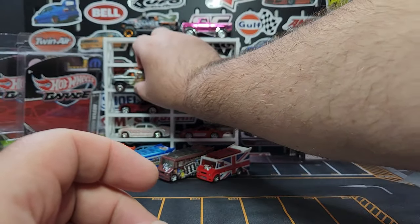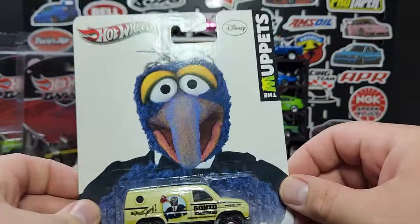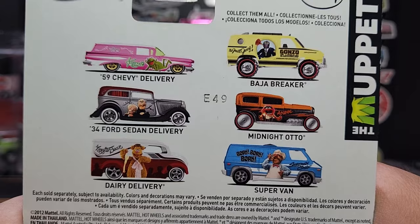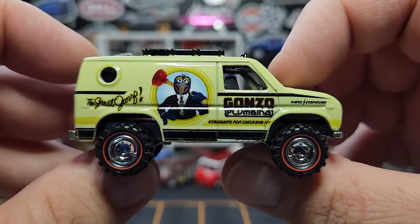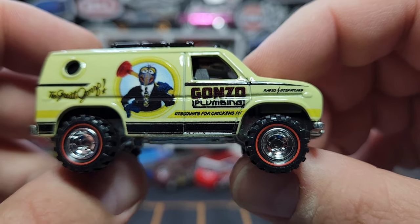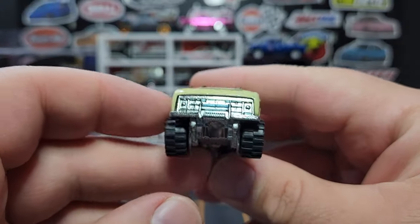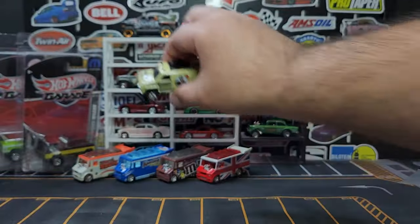Another release of the Muppets — again I don't care for any of the other castings except for this one. E49 is the day code stamped on there. Of course this is Gonzo — done up for plumbing services, he's got his plunger there. The Great Gonzo says 'Discount for Chickens,' 'Radio Dispatched.' Red line tires on this one — not orange but red. A little bit of prints on top for the roof rack, says 'Gonzo Plumbing.' No prints on the front, does get prints on the back. Date code is E48.